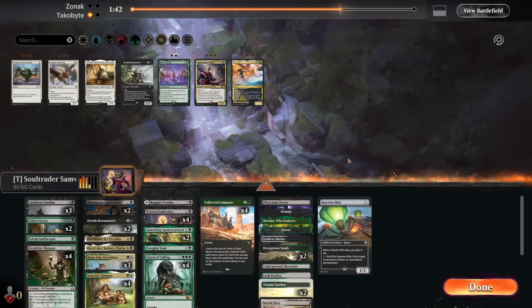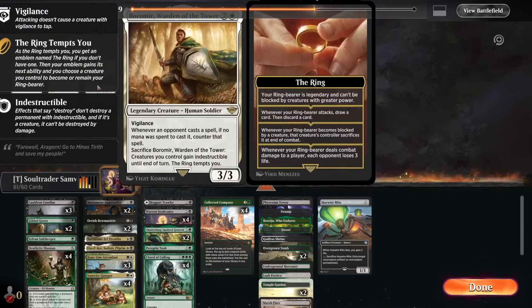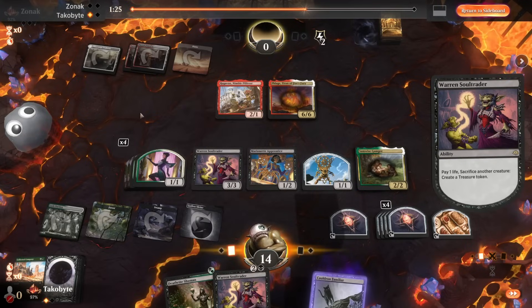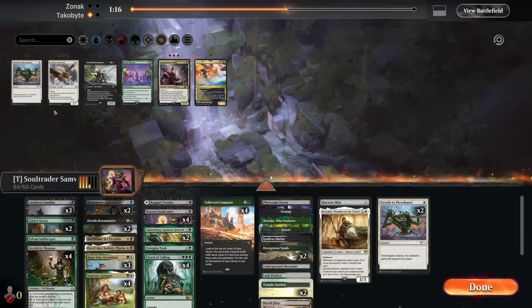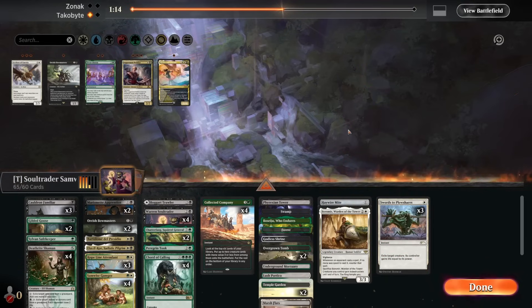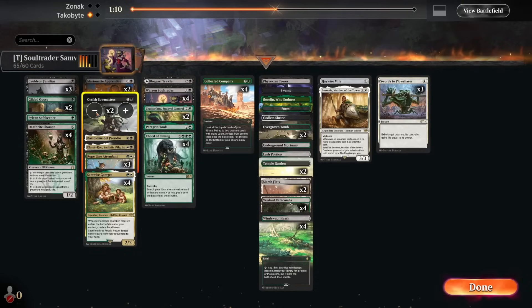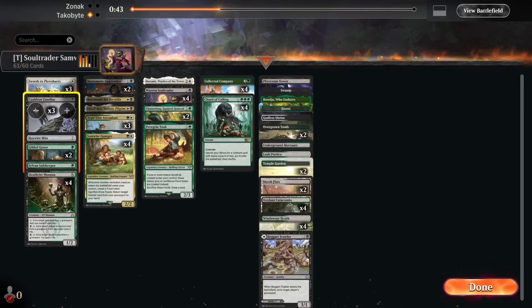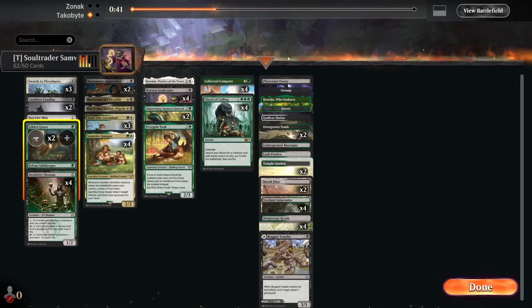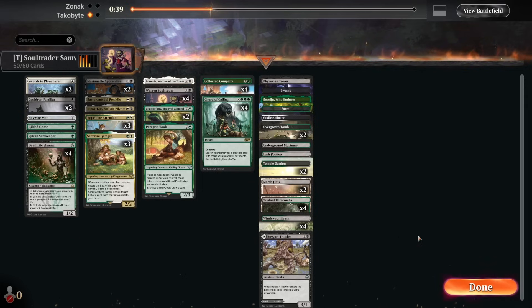Let's have a copy of Haywire Mite for Blood Moon. Boromir does deny Amped Raptor, Solitude, and Fury. I think I want some Source to Plowshares as well. We don't care about Bowmasters. We want life gain in this matchup. Let's go down a copy of Familiar, Gilded Goose, and Samwise Gamgee.